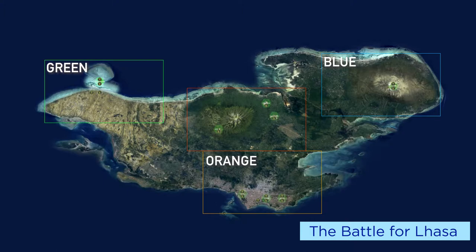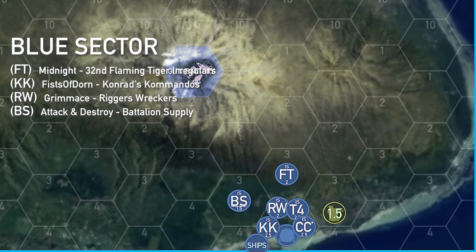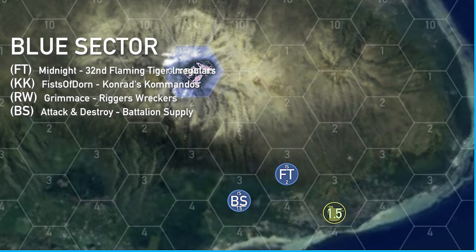Moving into green sector: TN decided to attack the three skull fixed base unit, the communications array, but he also decided not to stick around after he was done. He moved two hexes off to the west, positioning himself more than a turn away from the 12 skull Liao mobile unit in blue sector. Everything was calm after the counter-attack last turn — RW, T4, CC, and KK all left the sector using the captured dropship and our ships.